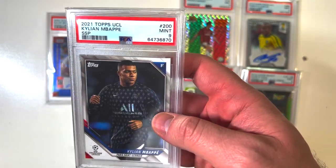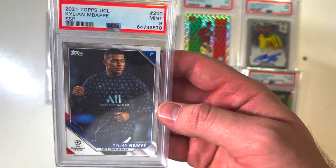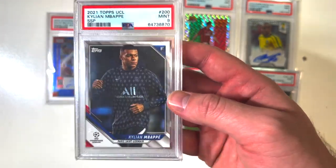Look at this super short print of Kylian Mbappe — nine mint. That's a nice super short print.